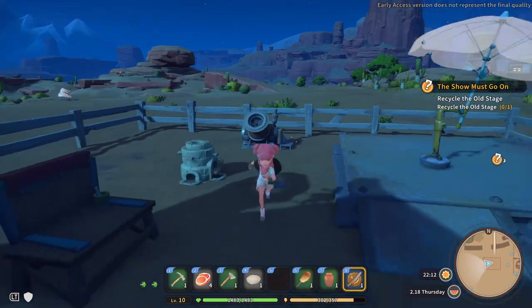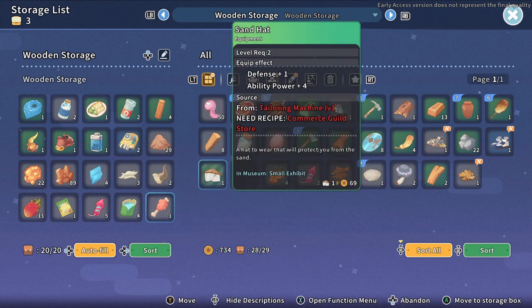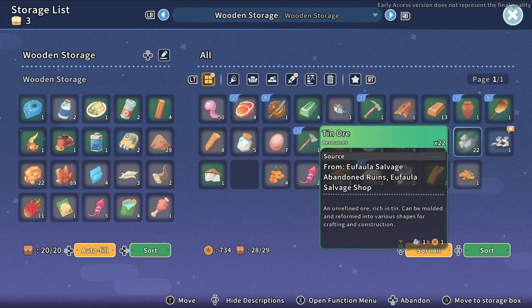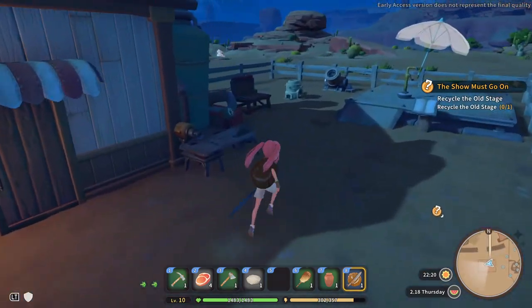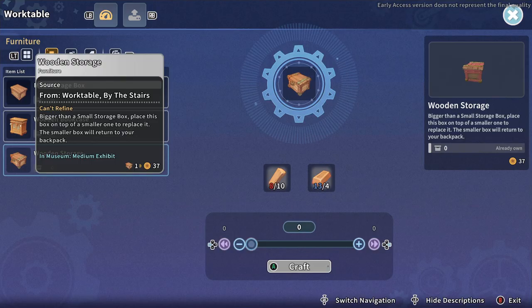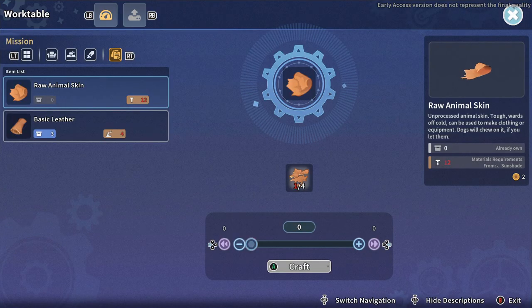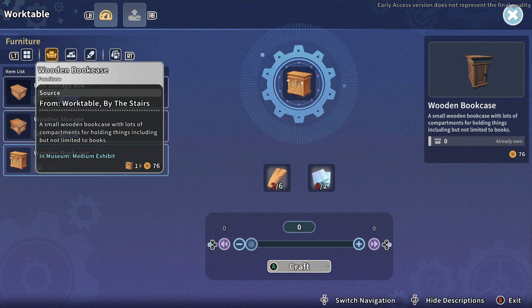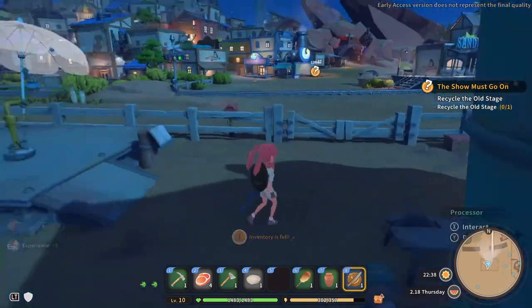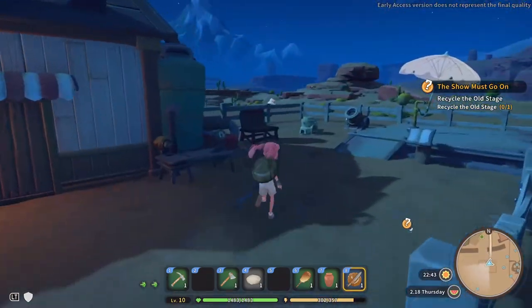I think the mini ones are fine just to do like maybe the scrap, because there's not a ton of scrap. Oh, I know what I needed. But I don't have space. Let's see if we can clear out some stuff. So I have wood boards. When did I get shoes? Let's look. I need storage. I have 8 out of 10, so I need some more. Okay. So I should be able to do another storage. Wooden storage.